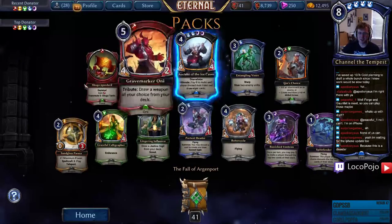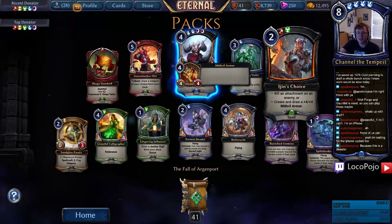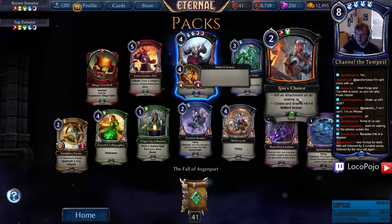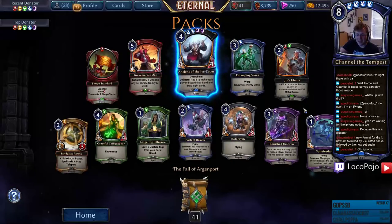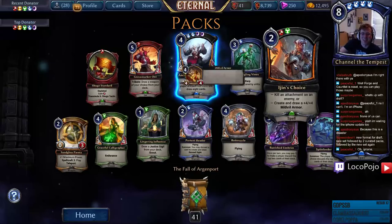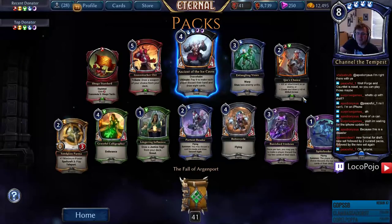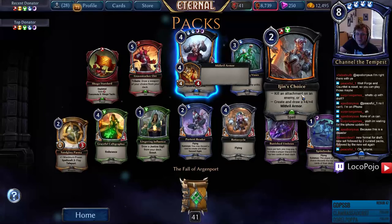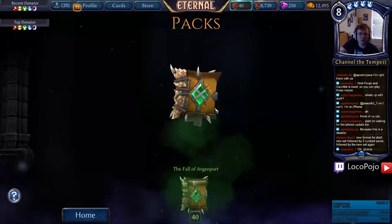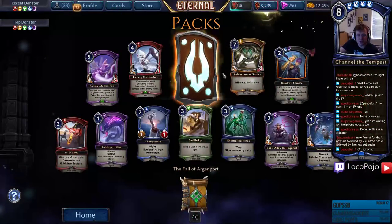Egin's Choice — this is the only choice we hadn't seen. Kill an attachment on an enemy or make armor — that seems okay. Lingering Influence is a nice nod to Rollent too. First Zubari — when he attacks, the top unit of your deck gets plus strength equal to his strength. Spire units you draw get Double Damage. This is one of the more powerful Inspire abilities you can have.